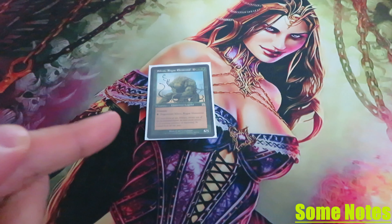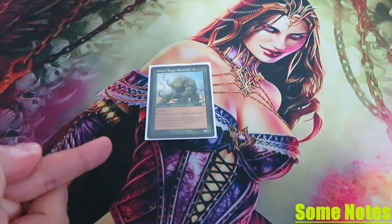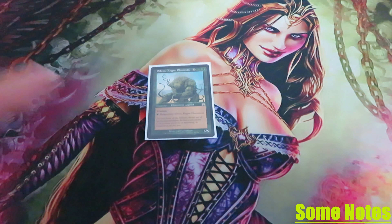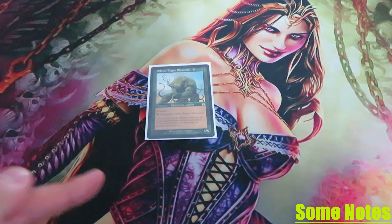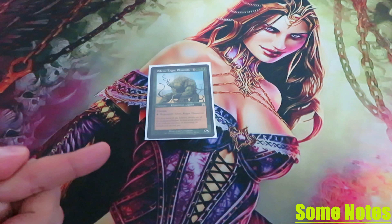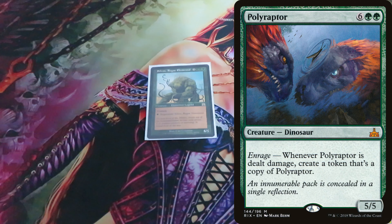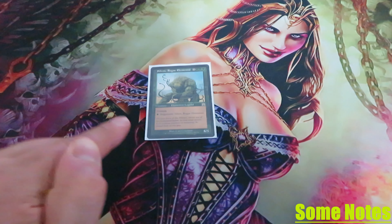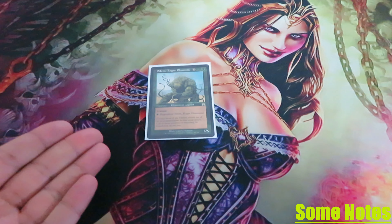Some notes: Regeneration is a destruction replacement effect. The word 'instead' doesn't appear on the card but is implicit in the definition of regeneration. If the effect of an activated spell or ability regenerates a permanent, it creates a replacement effect that protects the permanent the next time it would be destroyed this turn. If the effect of a static ability regenerates a permanent, it replaces destruction with an alternative effect each time that permanent would be destroyed — removing all damage marked on it, tapping its controller, and removing it from combat if attacking or blocking. Abilities that trigger from damage being dealt, like Enrage, still trigger even if the permanent regenerates. When a creature is regenerated it doesn't actually get destroyed — it never changes zones. Counters, auras, and equipment don't get unattached from the creature because it doesn't change zones.